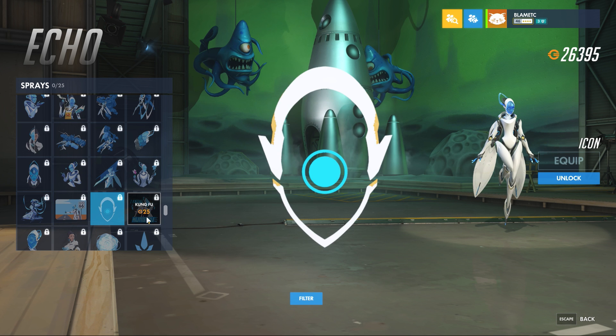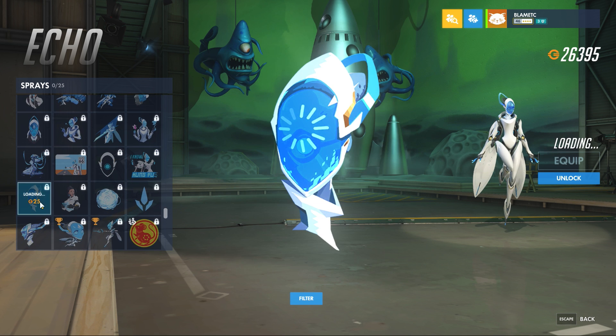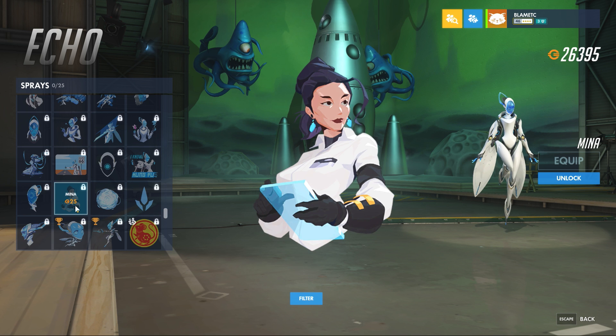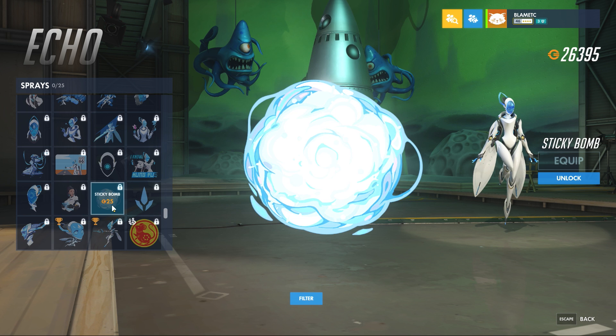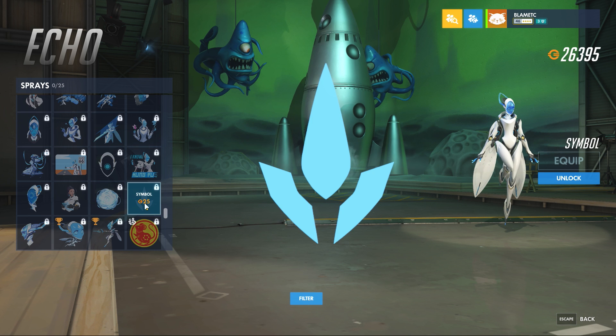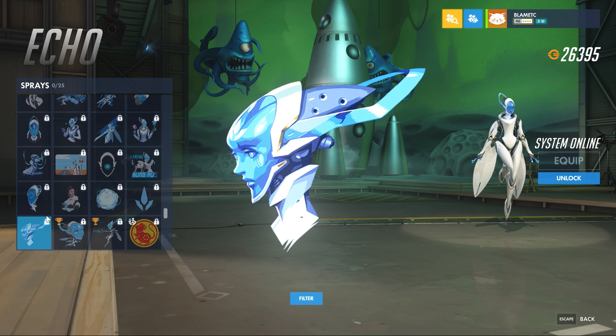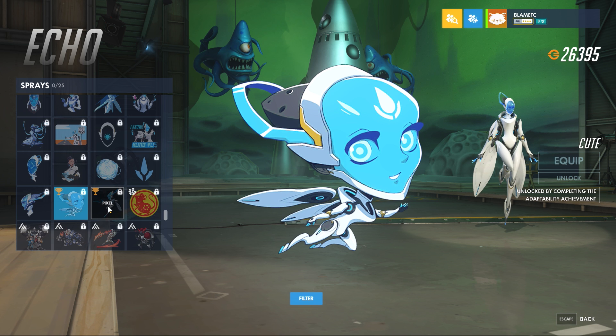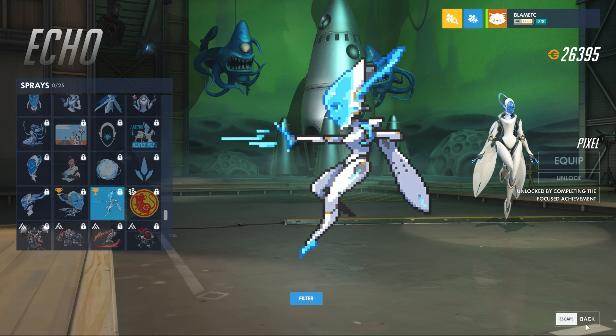Icon. Kung Fu. I know Kung Fu. Loading — that one's kind of neat. Mina. Sticky. Symbol. System Online. That's our cute spray. And that is the pixel spray.